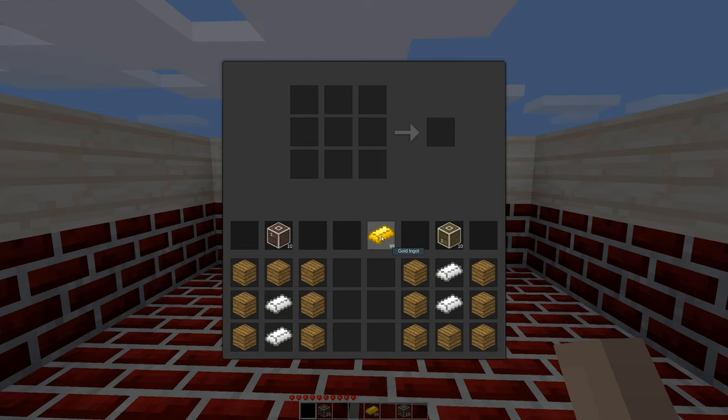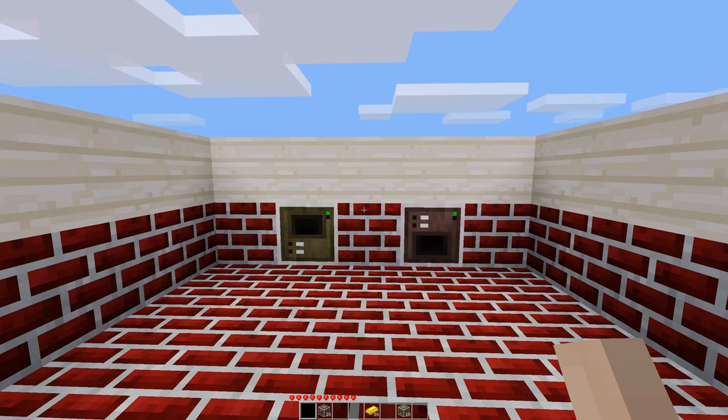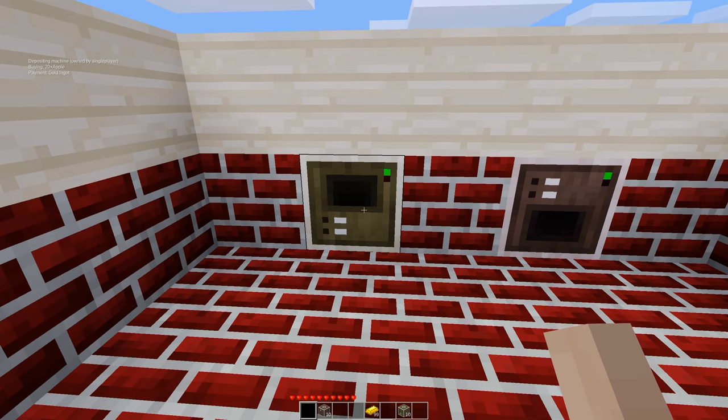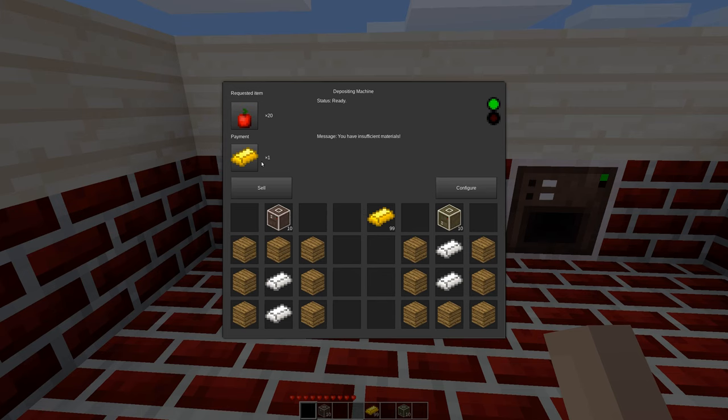By default, these are going to use gold ingots as the currency. So if we go ahead and take a look at this depositing machine, owned by me of course, it's buying 20 apples with payments of a gold ingot.